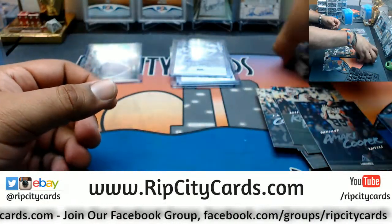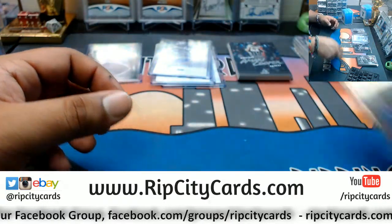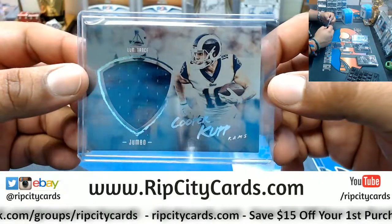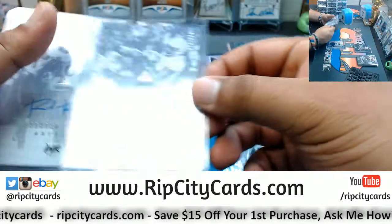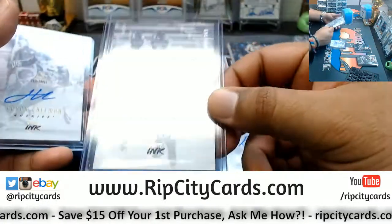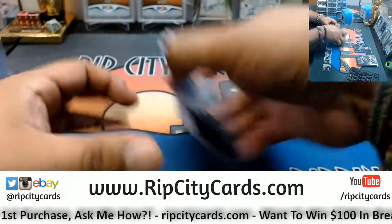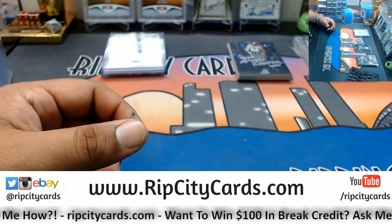And that was the break. So to recap: Equanimeous St. Brown of the Packers, number 37 out of 99. We have a relic for Cooper Kupp of the Rams, not numbered. Our autographs are DJ Moore number 212 out of 225, Rashad Penny 214 out of 249, and LaVon Coleman 43 out of 99. That was the break — personal box of Luminance, set it your way, Richard. Thank you very much, my man, we'll get it out to you.